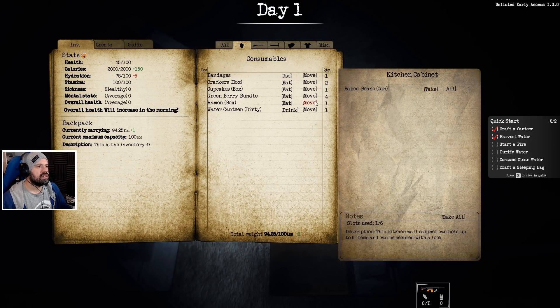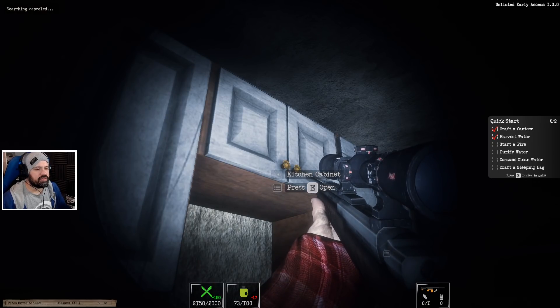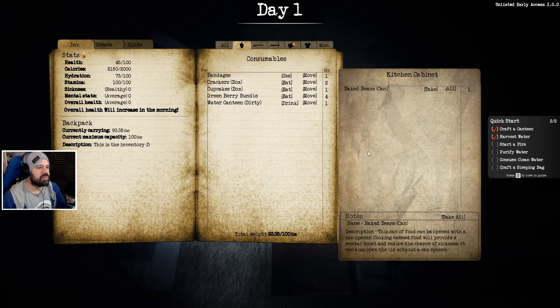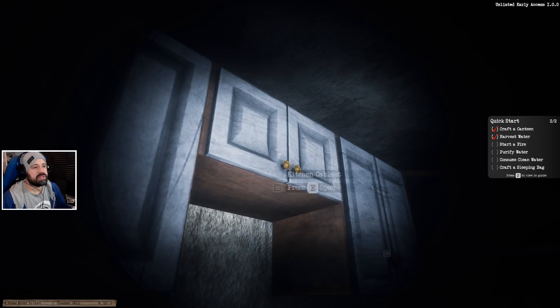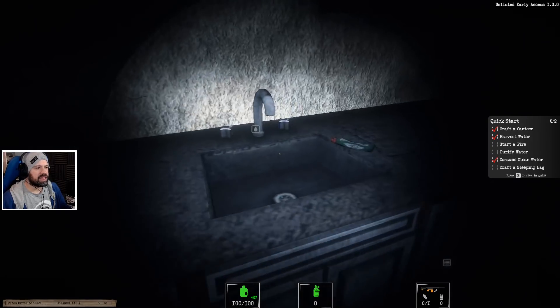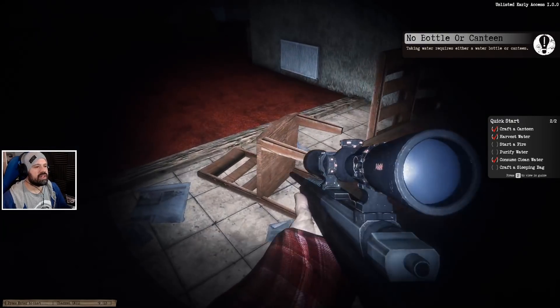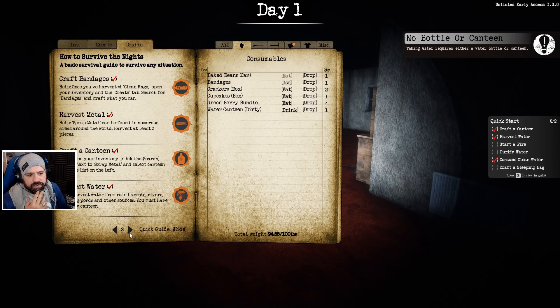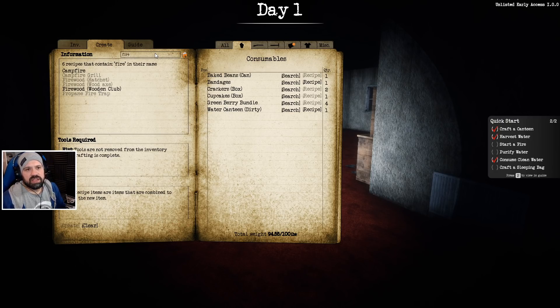Ramen — can I eat it? Plus 150 calories, but we're thirsty now. Baked beans. We can drink the dirty water. Let's fill it up again. So we start a fire — how do we do that? Create tinder and start a campfire with harvested firewood. Starting camps provide a cooking grill so you don't need to craft one yet. We might have to do the grill ourselves. We can craft it — a campfire.